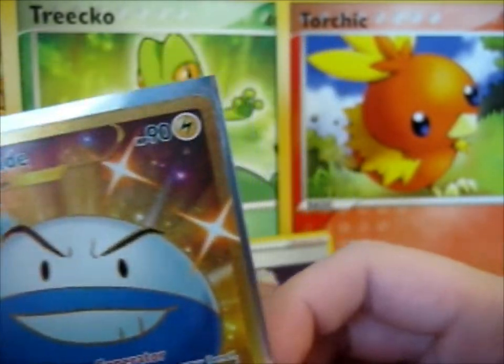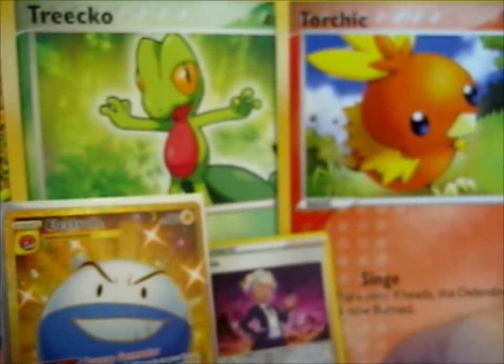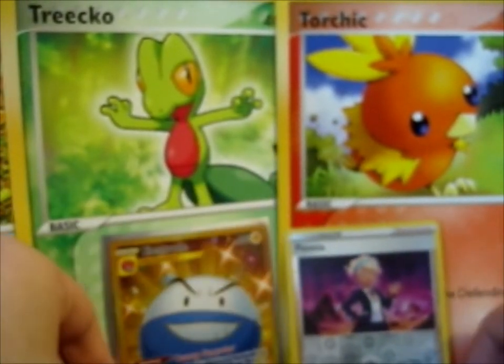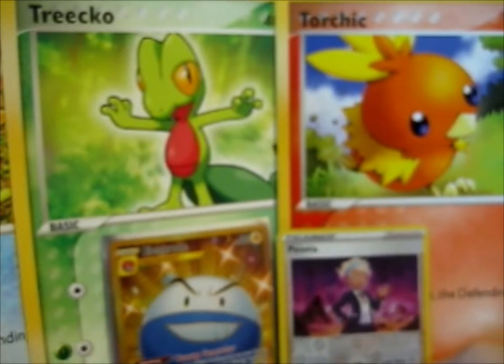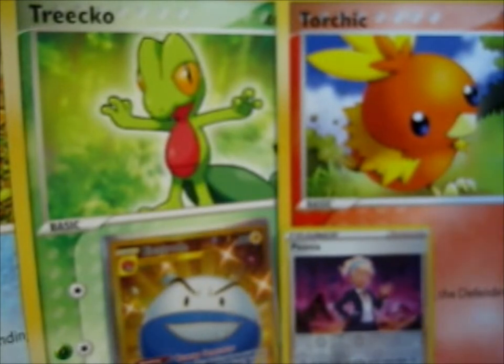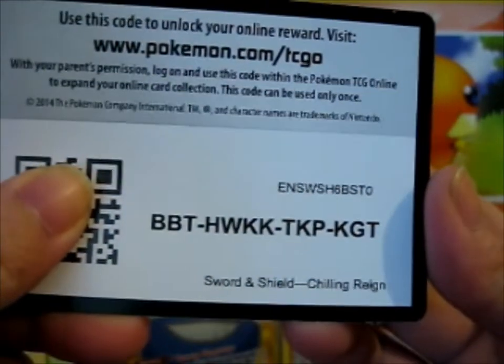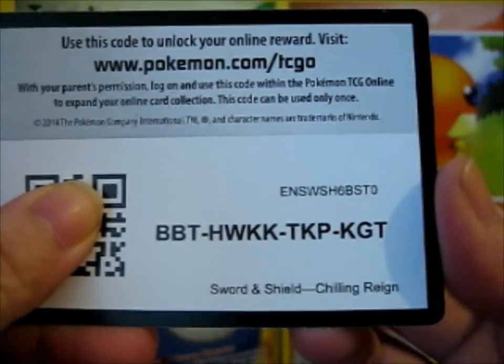Lucky pack, this. Hoenn region. Wow. Totally not expecting that, that's for sure. So — that's awesome. Now let's hope. Since I did pull ultra rare or better, and that is better, here is the gold card: our Chilling Rain pack. One more.